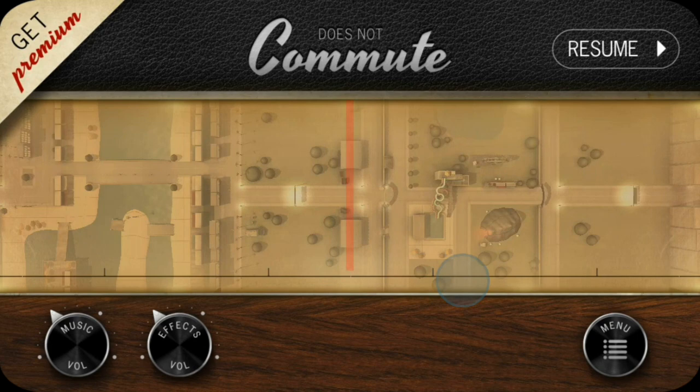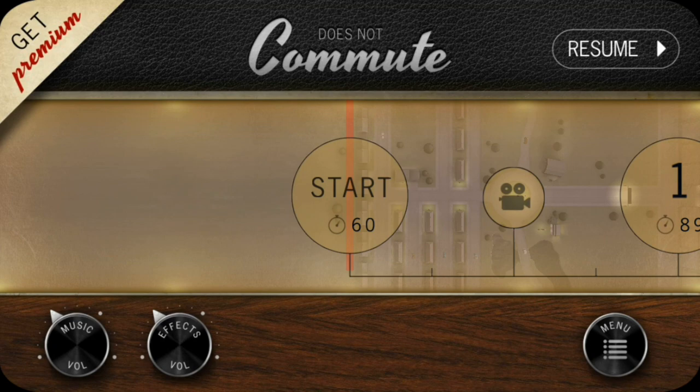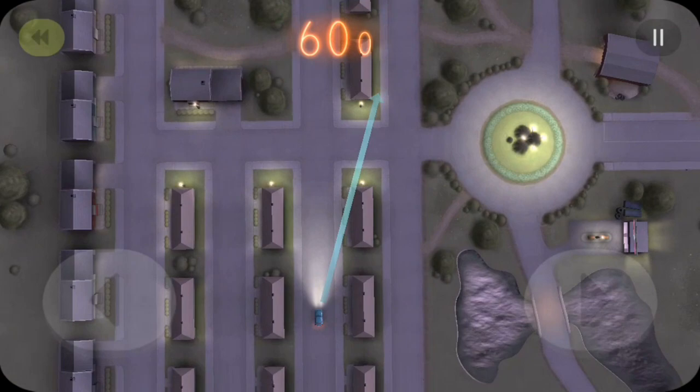It's a really unique game that puts players in the position of having to make sure commuters get to their destination on time. So we'll press start. And you can see at the bottom of the screen, each commuter has their own background story. You also have different power-ups that you can use. Once you play the game a bit, you'll unlock those power-ups.